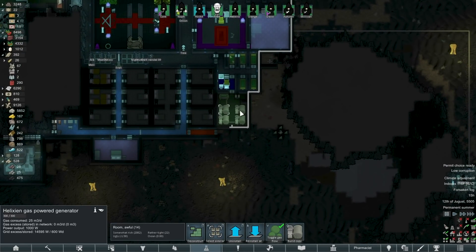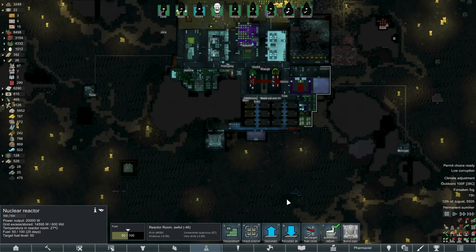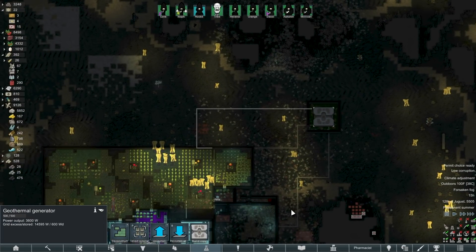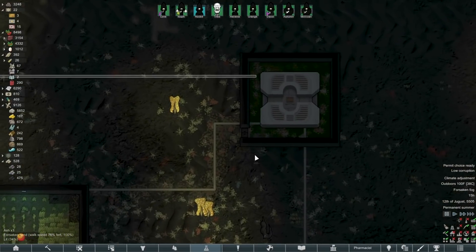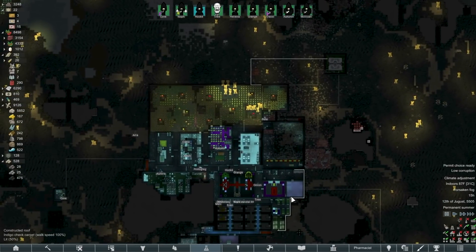I actually still have these in here — I could probably just turn these off, I don't need them. Not with the nuke plant. Well, that and the thermal generator that keeps getting its power cords cut. So I'm adding yet a third one here in the hopes that's sufficient. Maybe I could concrete this whole area in so fire doesn't spread. We'll see if that's necessary.